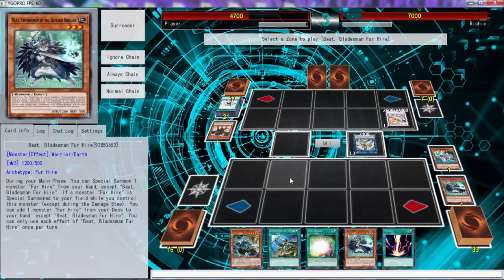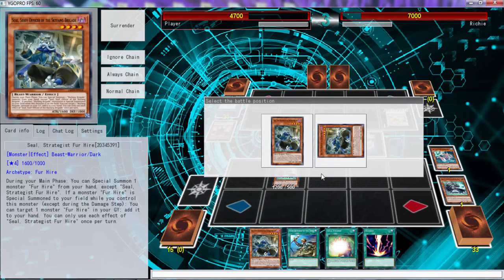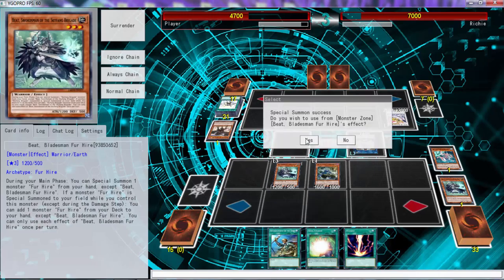All right, let me see what we can do with this. We can special summon this. Wait — how did this even happen? How did it get to a point where it glitched this hard and I can't even click the card? That's weird — I've never experienced this. This is sad because we had a really good hand.